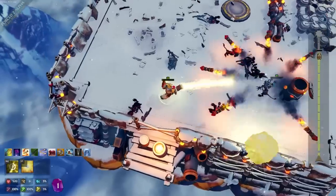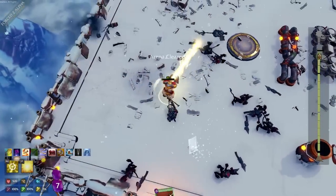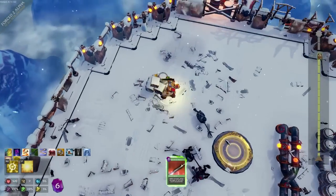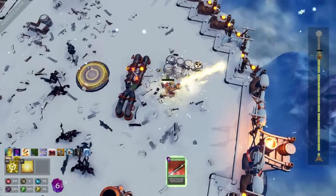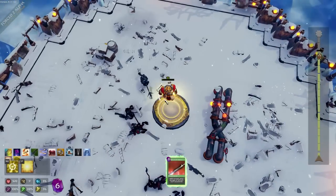Sniper's down. All we have left is rocket jerk — jerk rockets. There we go. And we get Muscle Balm, 10% damage. Totally what we need. Please give me health — I am so, so close to death at all times now. It's concerning.